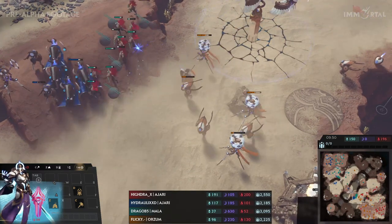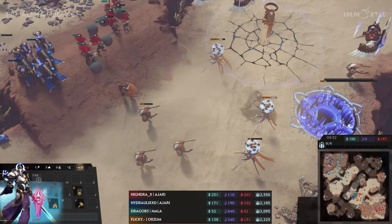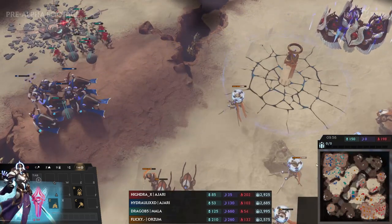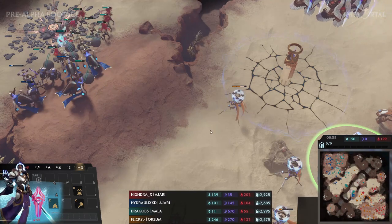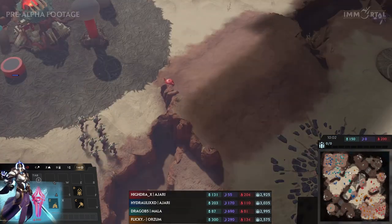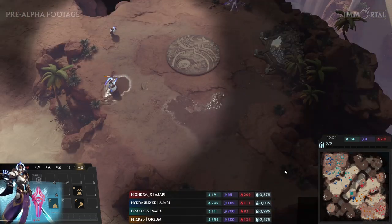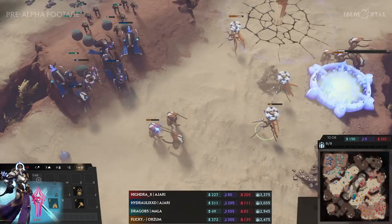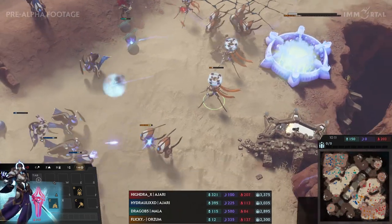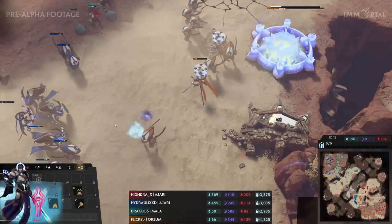A small skirmish is going on as both teams want to take control of this position. Flicky doesn't want to lose this position again. However, Hydraulics and Drago have the top of the hill — and the top of the hill is hard when you can't see on top of it. You can't attack; you're just going to be bombarded by everything if you try to go up when you don't know what's coming. Some good zone control from Flicky, but Drago is going to try and go through with it. The Ravebow wants to stay alive.